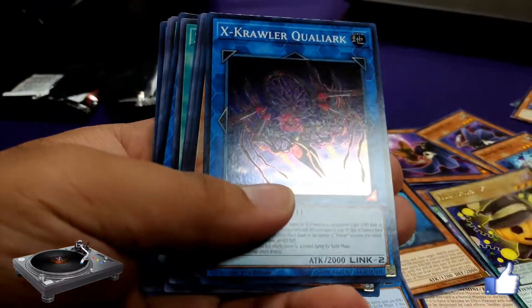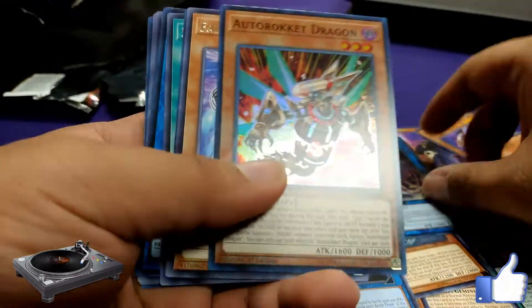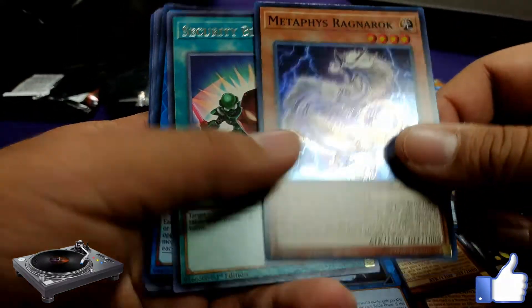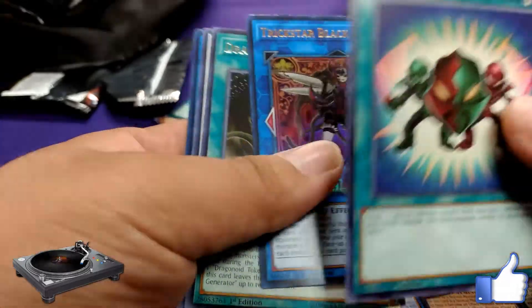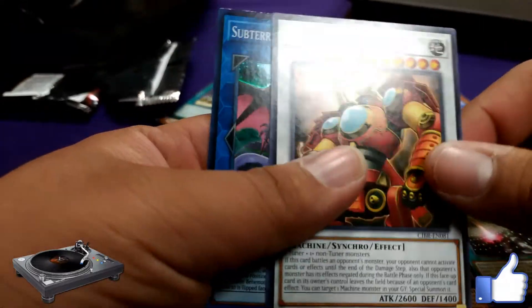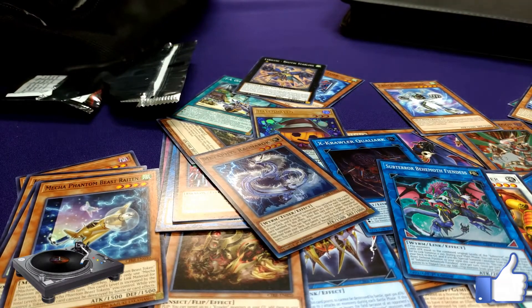Here we go — summary of my pulls: Holo Holo, Xcrawler, Auto Broken Dragon, Fantastic Stripo, Metaphys, Security Block, Trickstar, Dragonoid Generator, Samurai Destroyer, Subterror. Thank you all so much for watching. Catch you all in the next video. Bye.